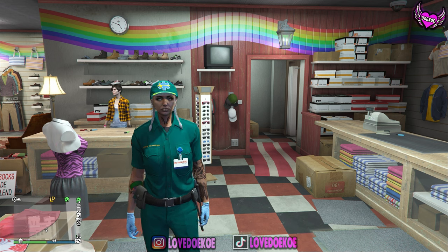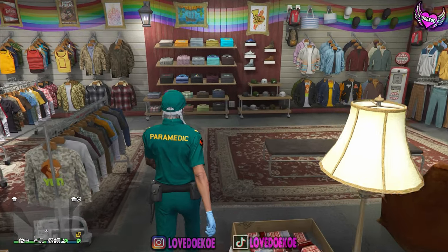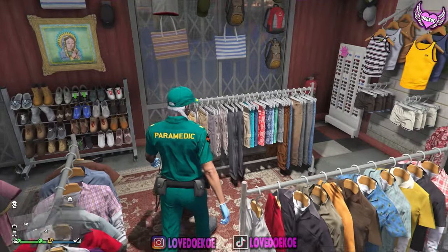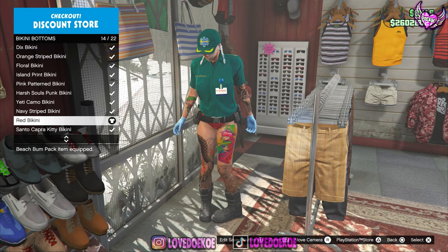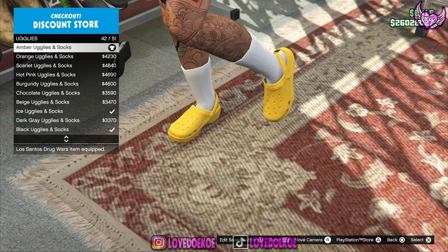This glitch won't make you lose outfits and it works for all platforms. The only requirement you're gonna need for it is the paramedic outfit, so I'll leave the link of the video on how to get the paramedic outfit in the description. Once you got the paramedic outfit on, make your way over to the clothing store, then go to the pants section. Make your way over to bikini bottoms and choose number 14, the red bikini bottom.